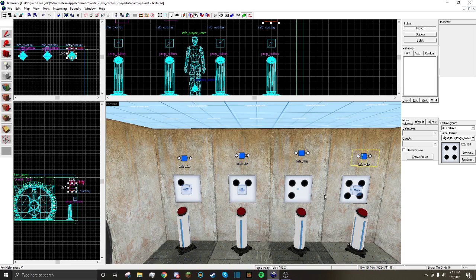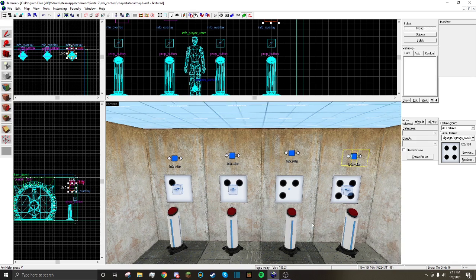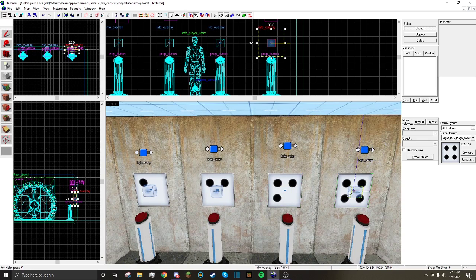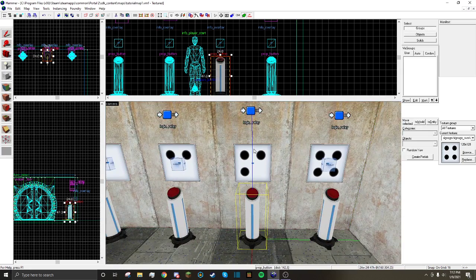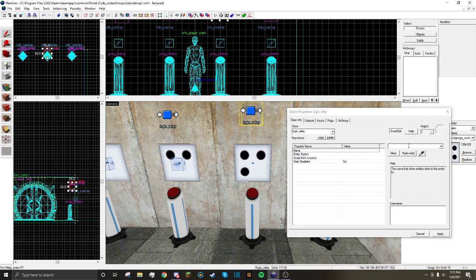Now we want to decide what order our combination lock will go in. I'll say it'll go three, four, one, two. So for the first one — three — we'll start off by naming the logic relay. We'll name it relay one, because it's the first one. And we'll set start disabled to no.